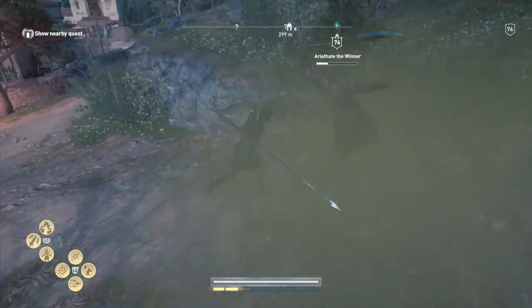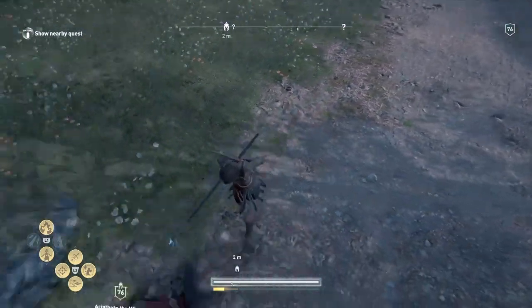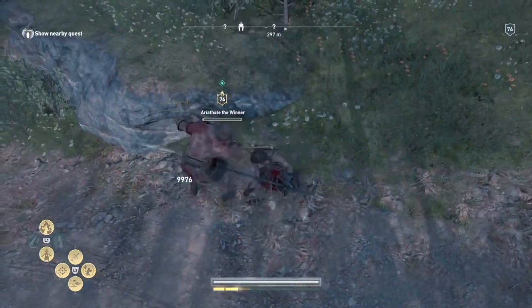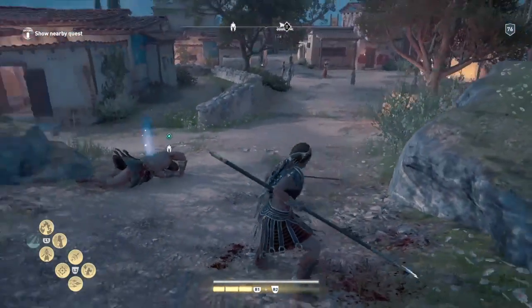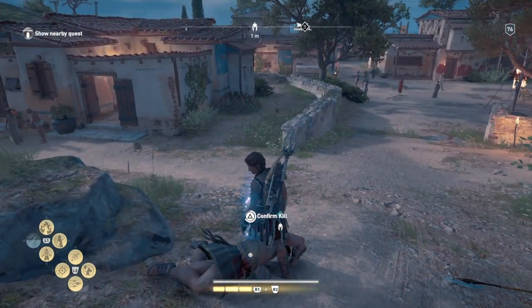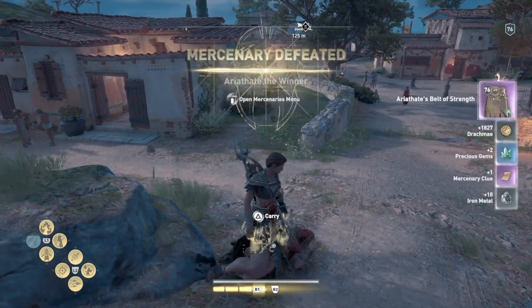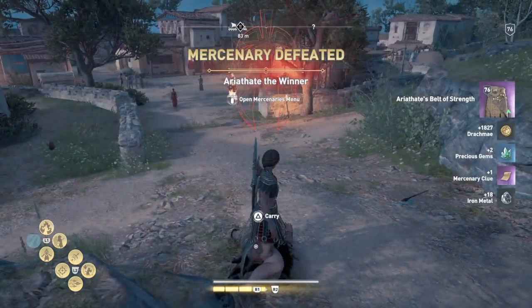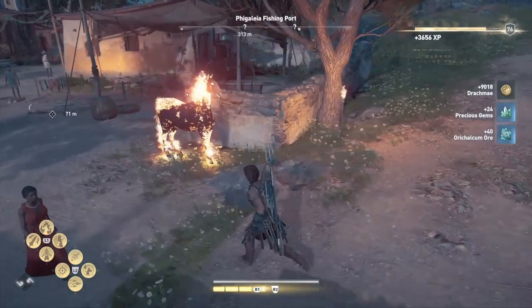Using unfamiliar weapons actually makes fighting these mercenaries a bit of a challenge, which is fun. Here we go — sneak up, take him out, and you just have to confirm the kill. And there we go — defeat confirmed. I've got the Belt of Strength and I'll have my 40 ore.